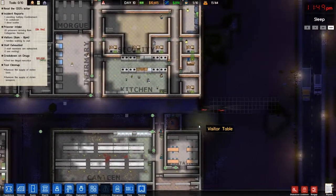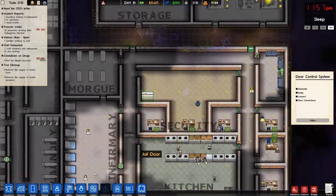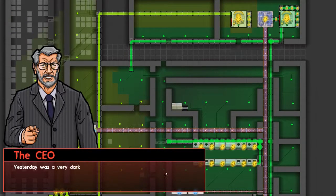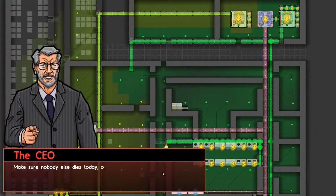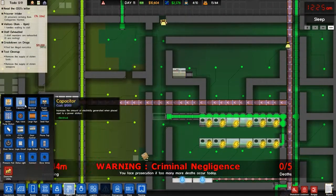Looks like we're getting all the dead bodies taken care of — that took a while. Yesterday was a very dark chapter in the history of this prison. Far too many people lost their lives here. Make sure nobody else dies today or you will face prosecution for criminal negligence. It's not my fault — the prisoners, they're just animals.